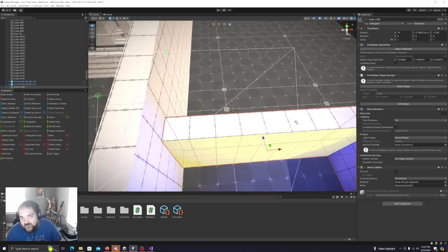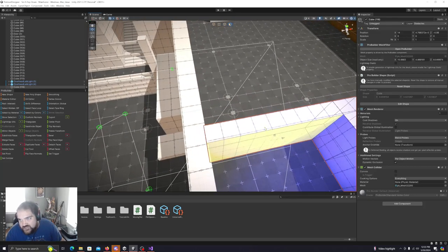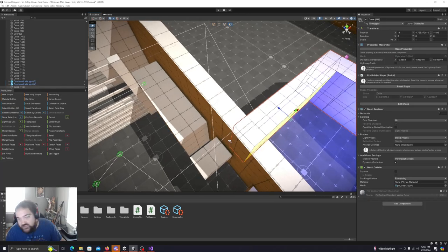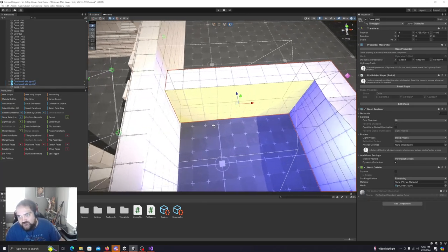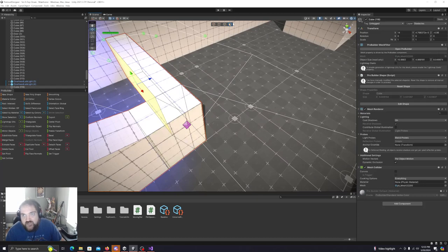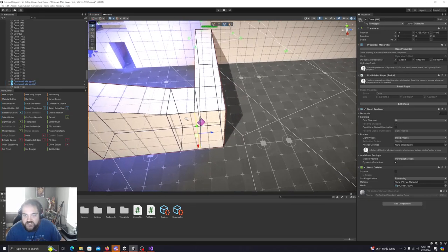I'm going to go into ProBuilder and select this wall and move it out a bit, because this corner of this platform is peeking through the wall. I don't know, for me it just looks kind of bad — it's just a quality control thing that's bugging me.